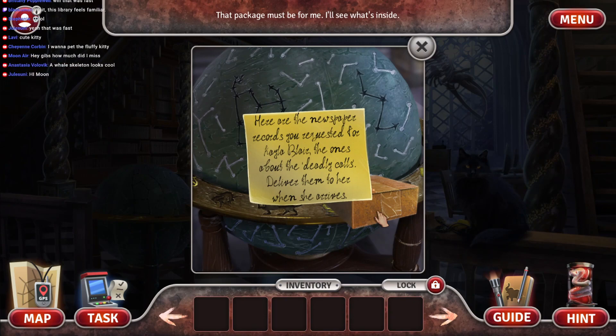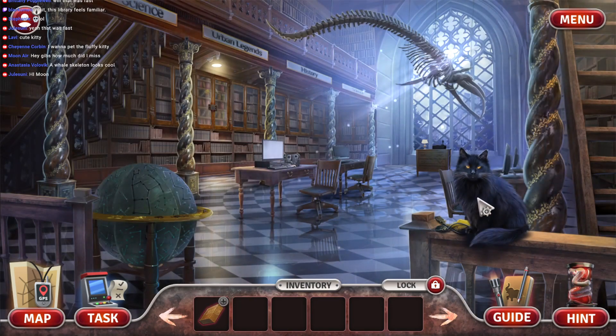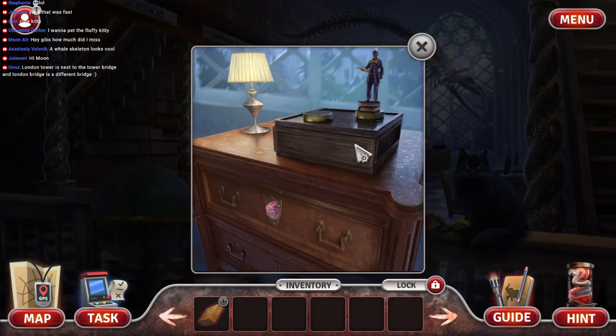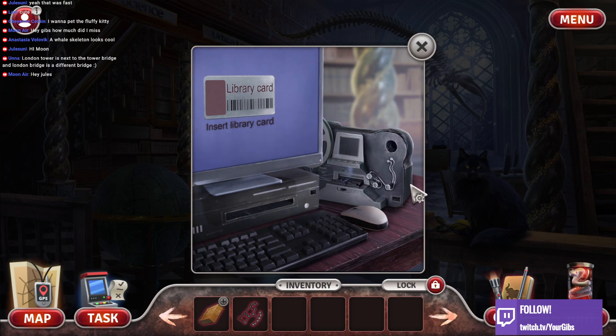Here are the newspaper records you requested for Kayla Blair. The ones about the deadly call? Someone needs to practice their handwriting — this is atrocious. Why, kitty cat? Love me, kitty cat. Moon Air, welcome on in, good to see you. Don't be angry at me, kitty cat. London Tower is next to Tower Bridge, and London Bridge is a different bridge. Got it, that makes more sense. Thank you, Una.